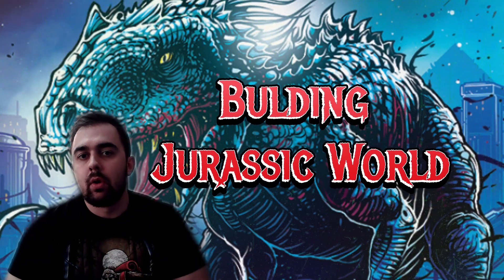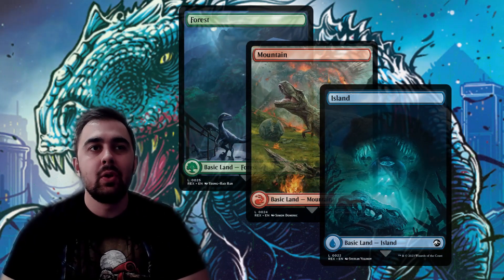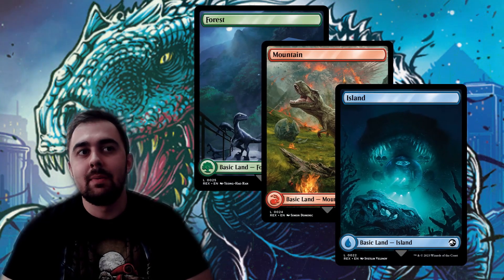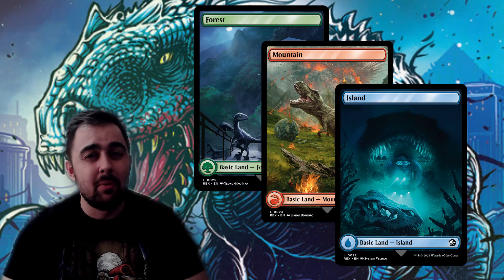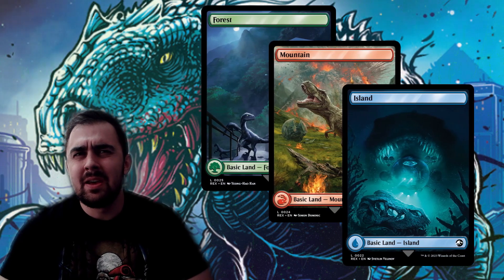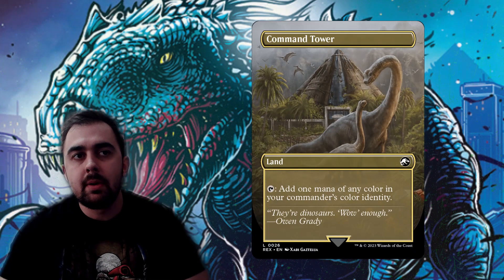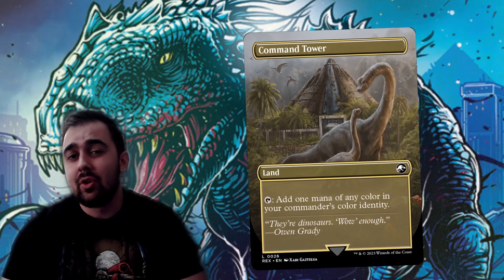Since we're building a Jurassic World-themed deck, there are a lot of thematic choices. For basics, I love the mountain showing a T-Rex roaring in front of an exploding volcano, the island with a Mosasaurus behind a submarine, and the classic Velociraptor scene. These are must-includes for flavor. Command Tower is also a no-brainer since it taps for any color in our commander color combination, and the art is gorgeous showing a Brontosaurus — another Jurassic World card, so you have to add it.